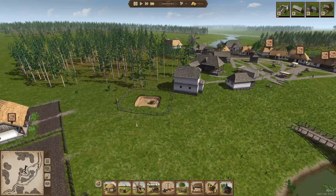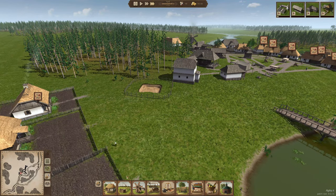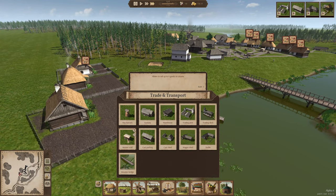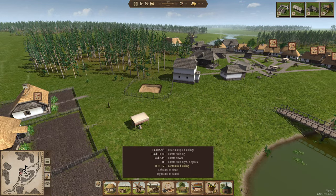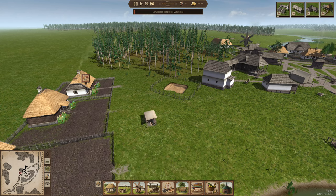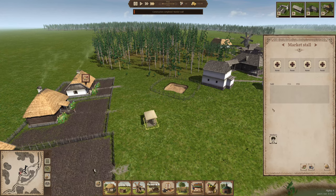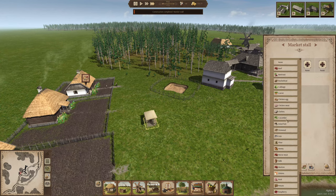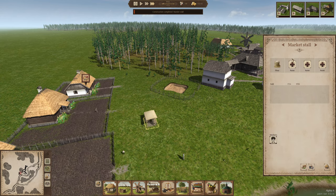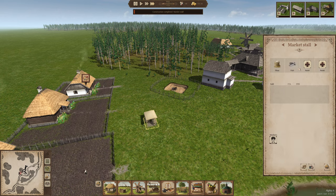These houses here are probably going to need a market stall. Let's get one set up right here. What should we put in this one? Some flour — pretty much things that we know we can make, like fish, flour, and firewood.